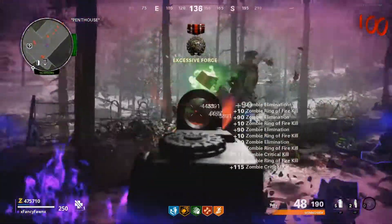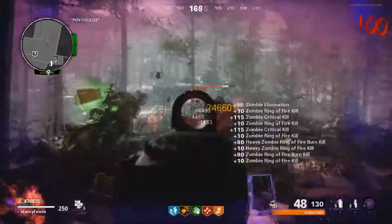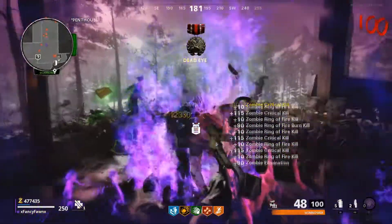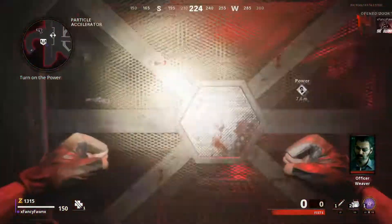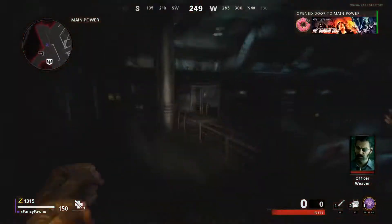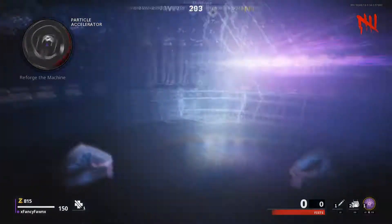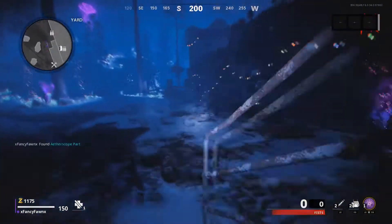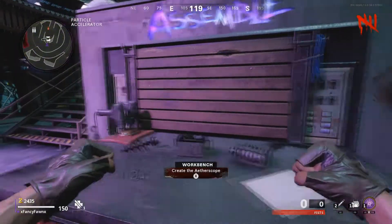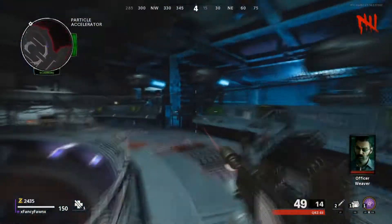I'll show you the setup of how to do it and how to get into the glitch. To start off, the first step is to turn on power. After that, build Pack-a-Punch. Then grab all the parts to build the Ether Scope, build it, and pick it up.